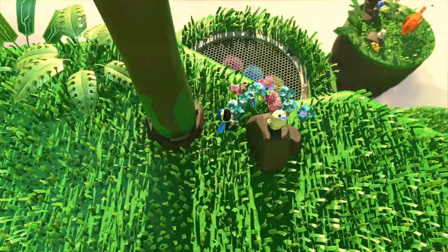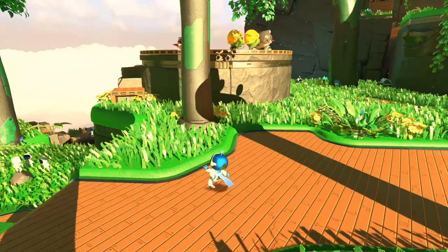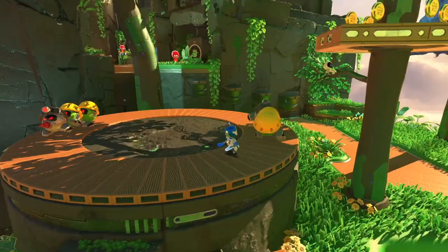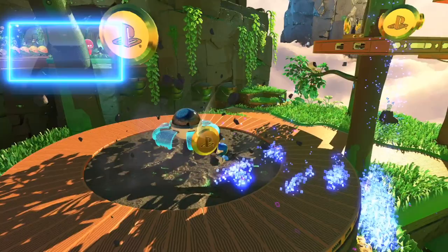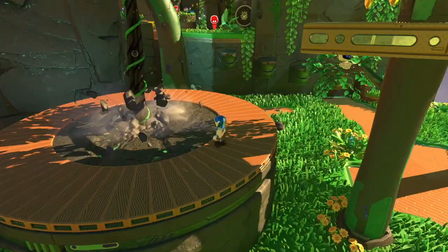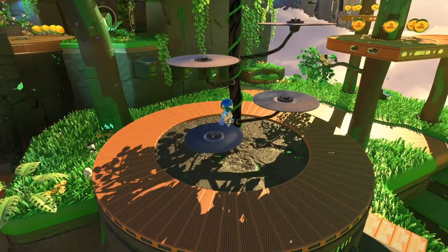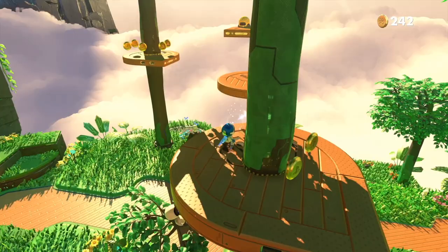Before we go anywhere, let me grab the coins from over here. Can I actually kick these guys down here? Let me try to take care of these fellas. Get out of here. What is this — we got to kick this? We got to charge up. What the heck was that? It created like a platform for me to get up here. That is so good.